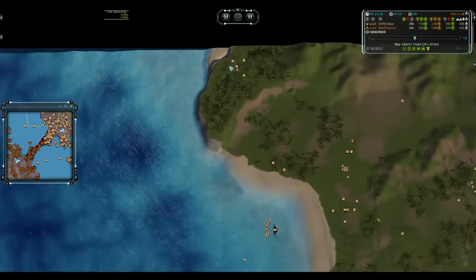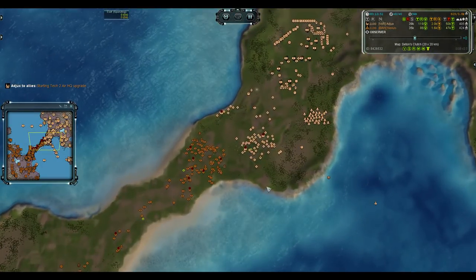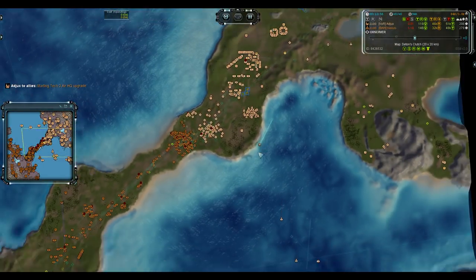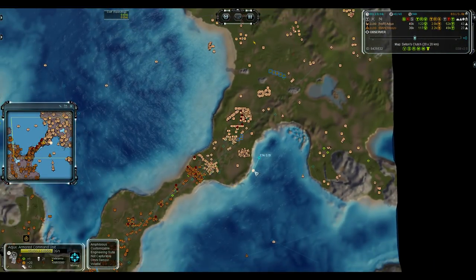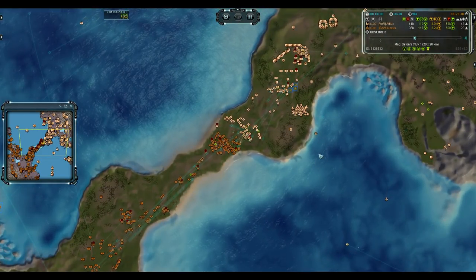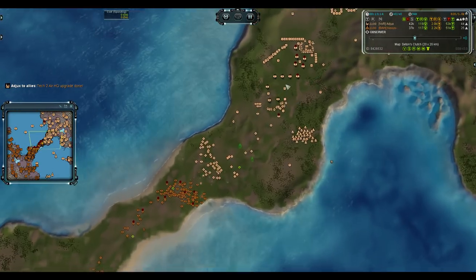These Mantis would have potentially done more damage along the way — it would have forced a reaction from Ajax, forced APM. But he got very lucky. The T2 upgrade is done. You know what would be nice right now is some TML. Maybe TML, or make the gun and come out of the water. The front looks quite decent for him — he has Ilshavot out now, which are going to be great against this T1 army.